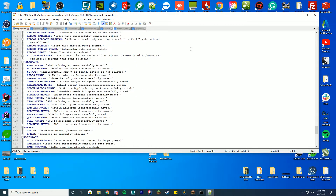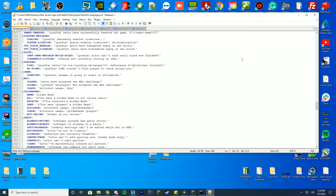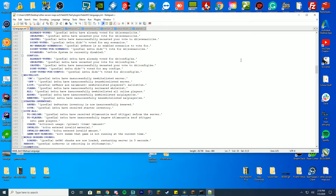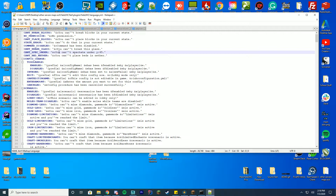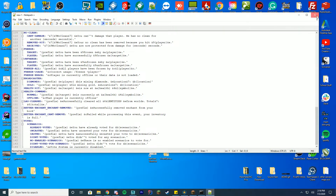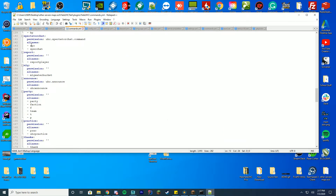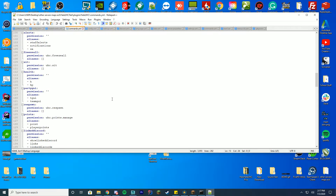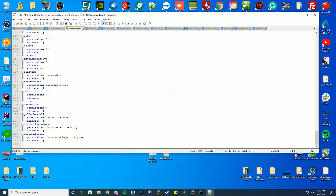Talking about PlaceholderAPI support — if we go into our language.yml file, every single message, pretty much 99% of the messages, can be changed. All of these support PlaceholderAPI so you can put whatever placeholders you want in here and they will work. This was one of the hardest things I've ever spent time doing — going through every single message in the plugin and adding PlaceholderAPI support. But now you can do this: they support color codes and PlaceholderAPI, fully changeable to whatever you want.